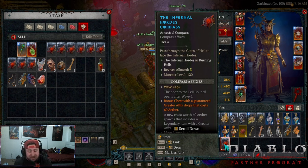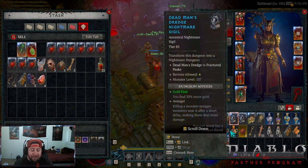Each tier has a different level of monster difficulty. Tier 2 is level 75 monsters, Tier 3 is level 100 monsters, and then every tier going up thereafter increases by 20 — so Tier 4 is 120, Tier 5 is 140, Tier 6 is 160, Tier 7 is 180, and Tier 8 is level 200 monsters. It gets progressively harder and harder.